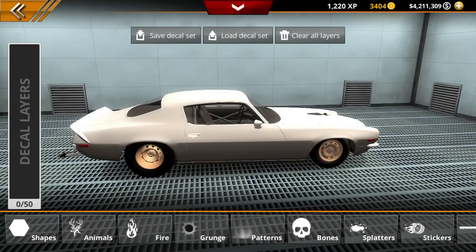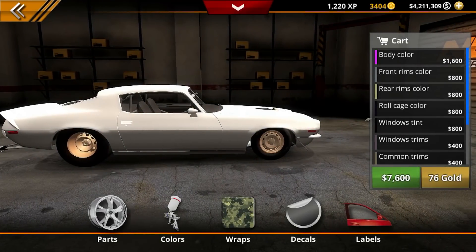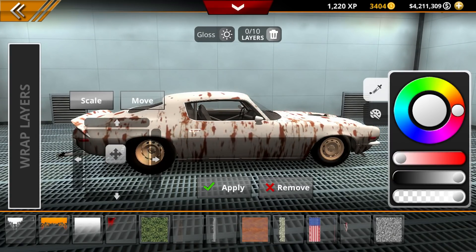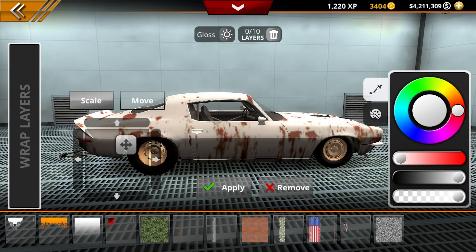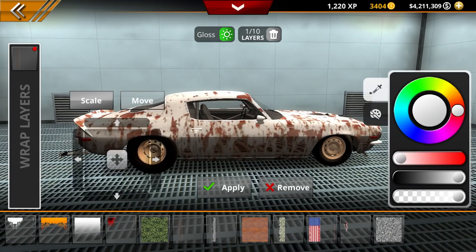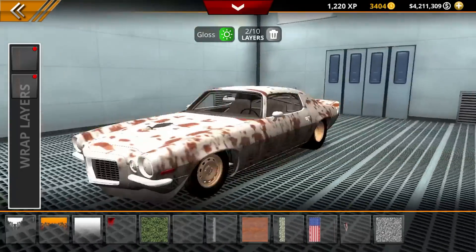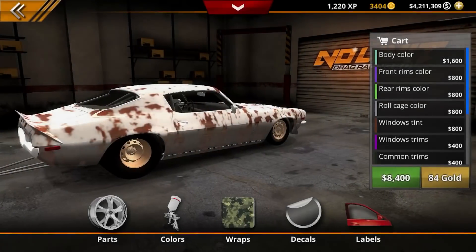Now decals — actually it's going to be wraps. So we're going to go to wraps and we're going to choose the rust layer. We want the car to look like it's been abandoned, so we'll go ahead and apply this. It's kind of like a dull look and we actually do want that. Then we're going to add some more rust to it. I think that will work — we got the car looking like this thing comes straight from a field somewhere. That's what we're wanting.